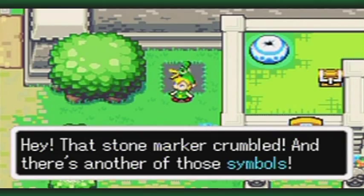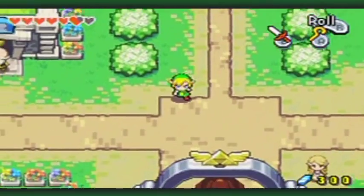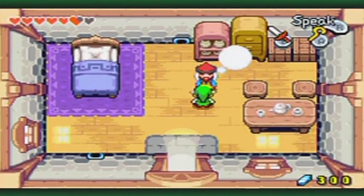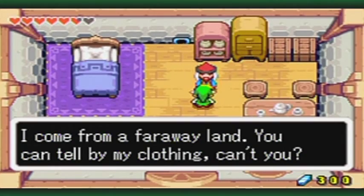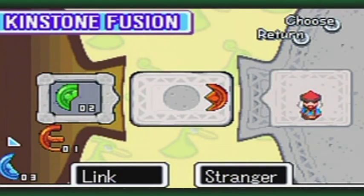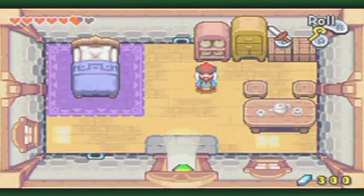I could have sworn I activated that before. Yeah, those things are still mysterious up to this point in the game. But I know what they do, I'm not gonna spoil it. Anyway, the first thing I'm gonna do here is go over to this house. Remember this guy here? This is one of the guaranteed kinstone fusions at this point in the game. He's the guy that came from a faraway land. So I'm going to fuse with him. Hopefully I have the right piece. No, I don't right now. Poopers.